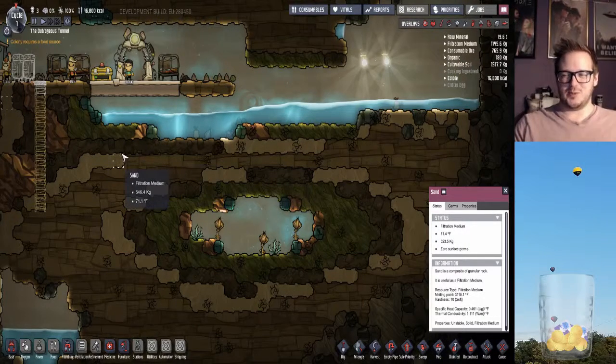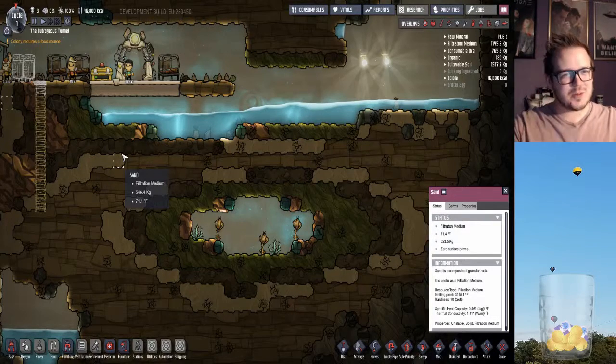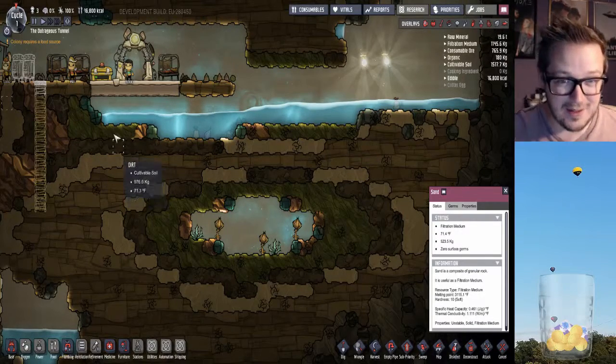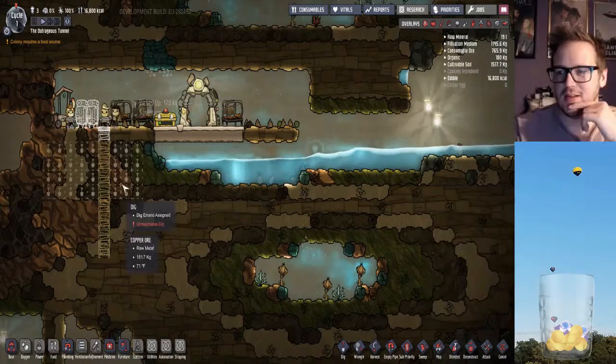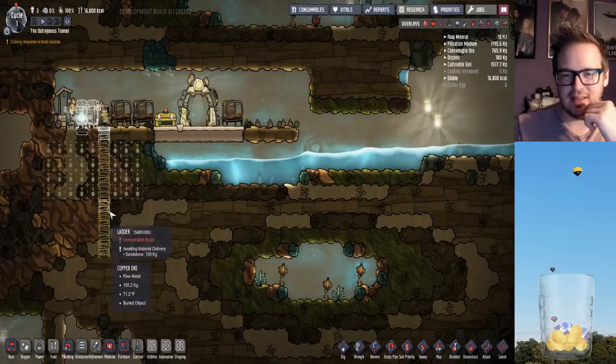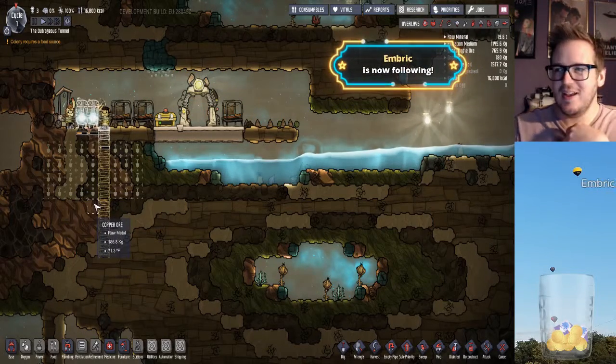It's exactly like Cities Skylines, where you put the sewer right upstream of the drinking water. And that way, your people never get strong enough to overthrow you. So they're going to build these, and then we can start digging out some of this metal, which will let us — oh, thank you, Embrick.